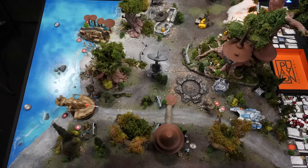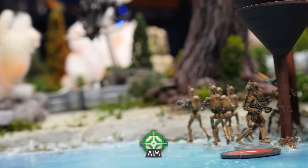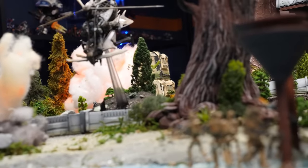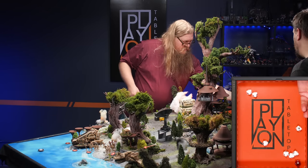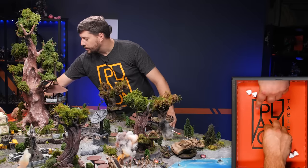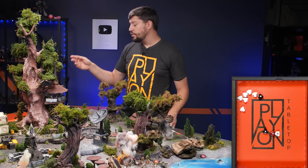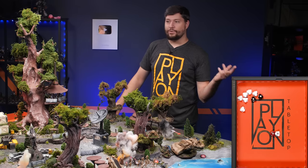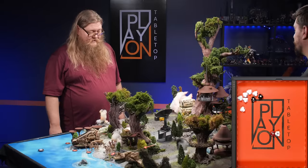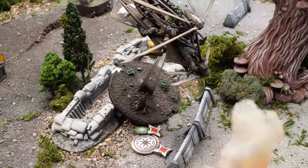Your turn — activate this droid trooper unit. Because you have flown handily into my range, they're just going to aim and fire. Fire at the craft! Re-rolling two with aim — two criticals and a regular hit. I do have cover two and a dodge token, so I'm going to use the cover to get rid of one. I can't do anything against a critical hit — it goes right through cover and dodge tokens. Two hits — two damage on him. He only has a total of six.